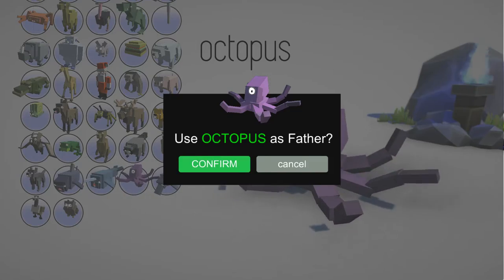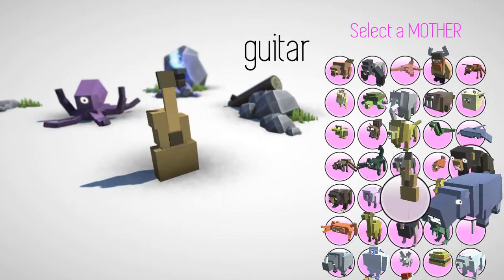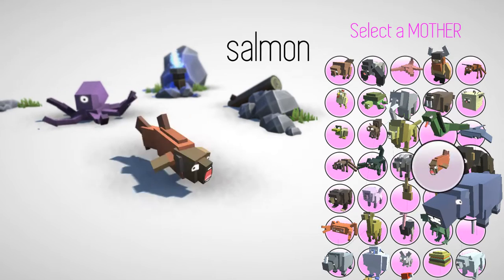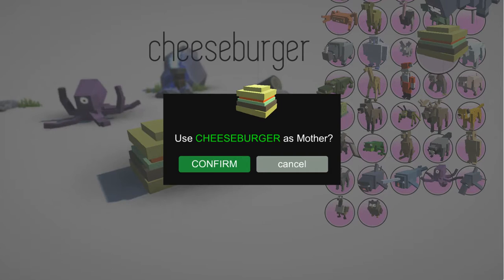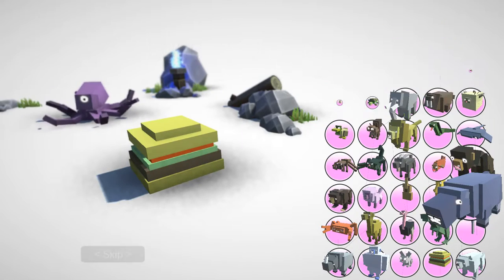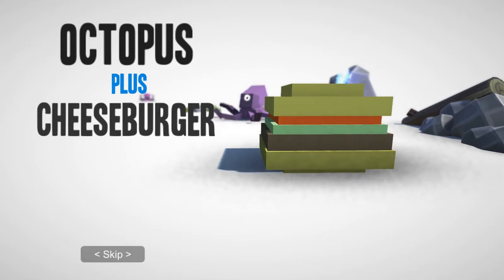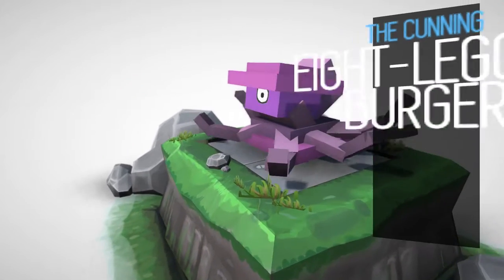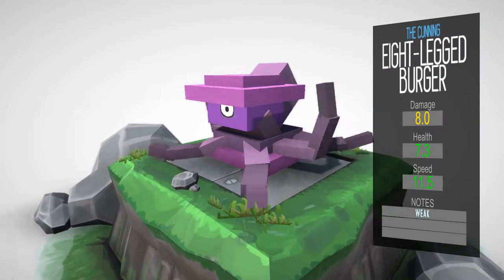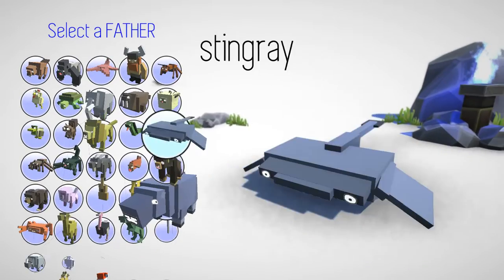You make different little animals and see what combination you come up with — you can have some very strange combinations. Like, let's pick a weird one — a cheeseburger. Octopus plus cheeseburger equals the cunning eight-legged burger. Wow, that's strange.